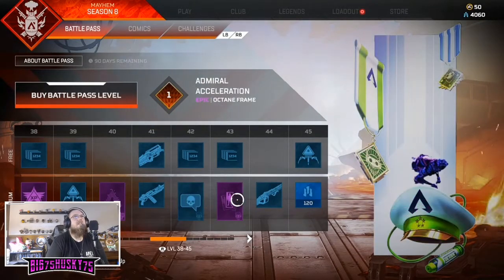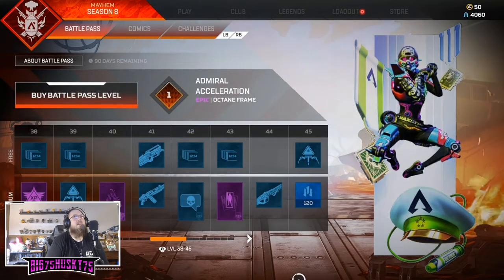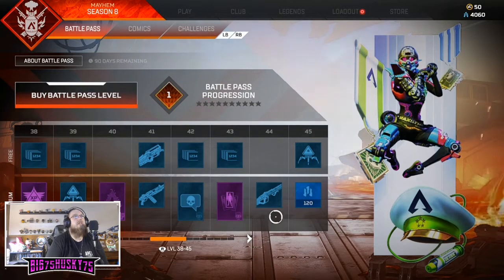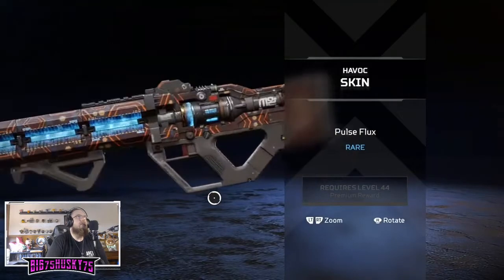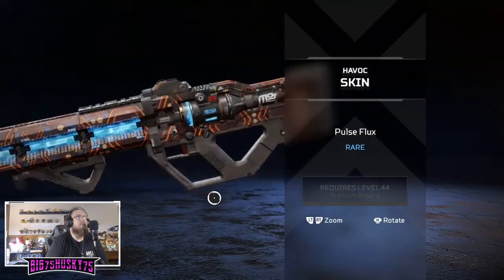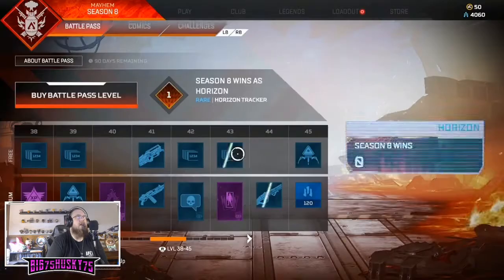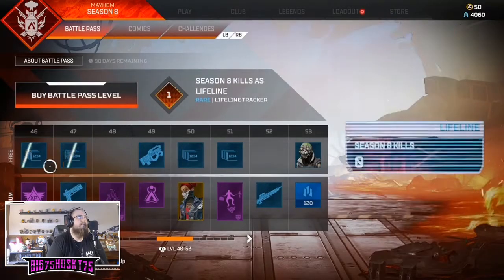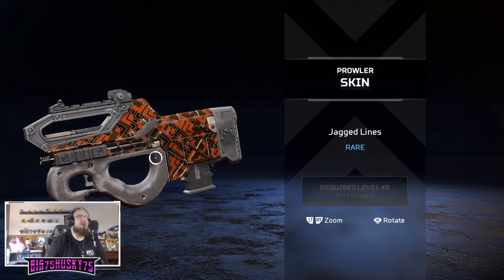That's a cool looking one - I like the cap with the syringe in it and the two medals, that's cool. The thing people need to realize is that rare skins are literally the exact same base skin, it's just got a design on it. Prowler - same thing, just the basic skin with a little bit of a design on it.